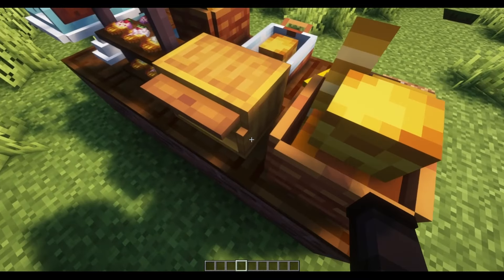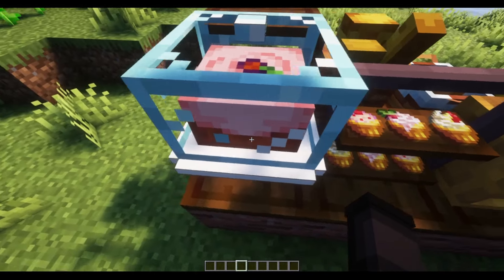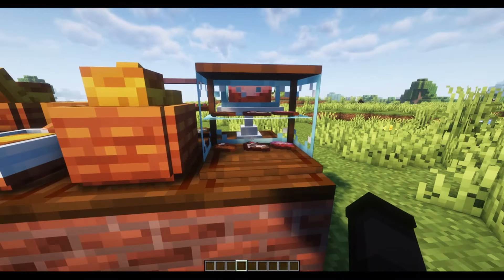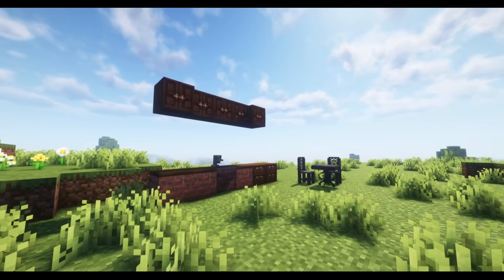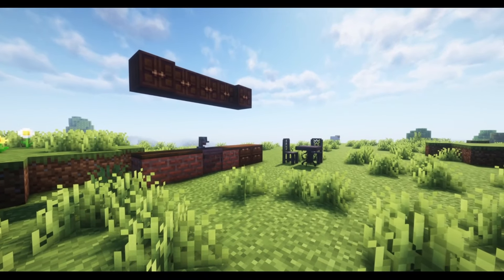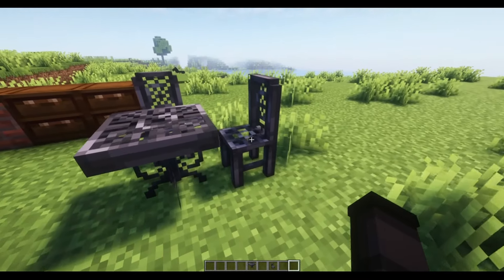This mod also adds display cases for the items you bake, which adds great decorations to your world. Lastly, this mod adds a bit of furniture to your game such as cabinets, drawers, and an iron table and chair. Not an overhaul of furniture but a good amount.